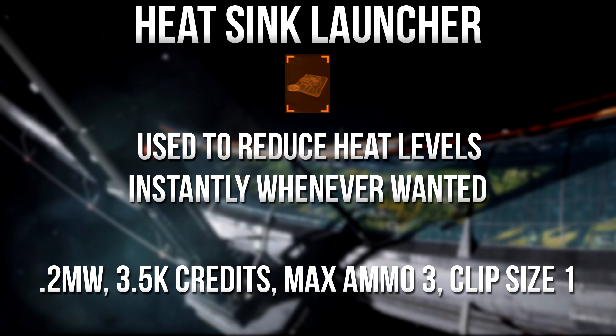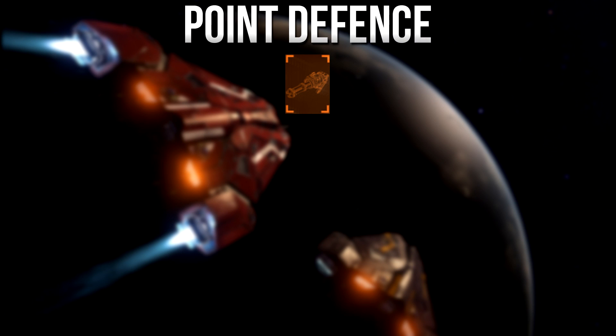The heat sink launcher has a 0.2 megawatt power draw, costs 3,500 credits, and has a max ammo of 3 with a clip size of 1, meaning you have to reload every single time it is used.